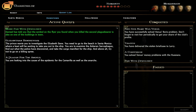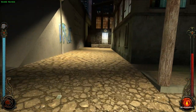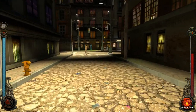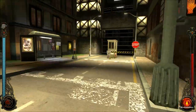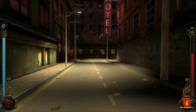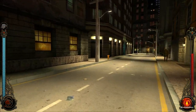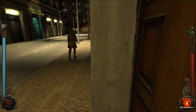So the plague bearer quest is not done. Damsel told me that the symbol on the flyer I found when I killed the second plague bearer is also on one of the buildings in town. I have a rough idea where it is. I want to ask some more people about this - see if they have anything to say, hopefully I'm not wasting my time.